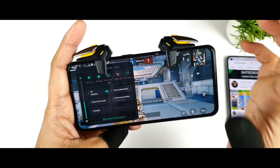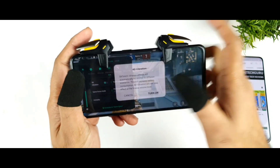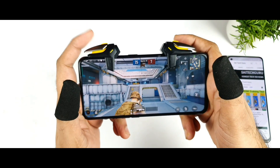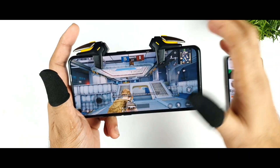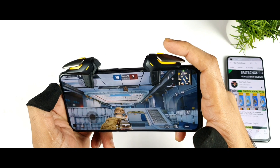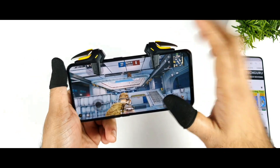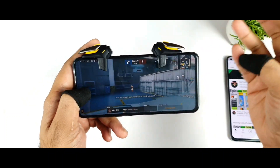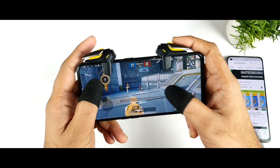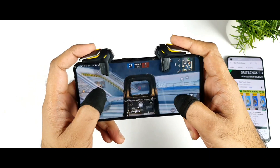One thing I forgot to mention — even with 4D vibration enabled in settings, it's not actually working. I cannot feel the vibrations at all even after enabling everything. So it's totally a waste of not utilizing the hardware properly. To summarize: two things — 4D vibrations not working, and 120Hz gaming also not supported properly with this UI. We still need to use the brightness trick. These are the main problems with this device.